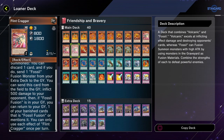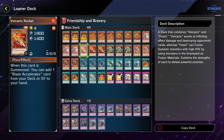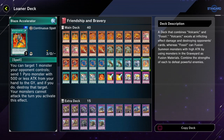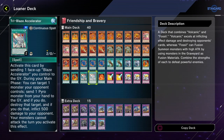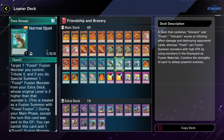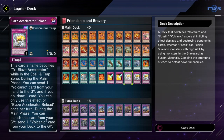Volcanic Rocket allows you to add the Blaze Accelerator — probably the Blaze Accelerator Reload is the best option most of the time, since instead of having to send a specific monster type, you can activate it without needing the original on the field first. Since your only Pyros are the Volcanics anyway, it really doesn't matter — just add this one. You won't be able to destroy stuff with it, but drawing cards is still pretty useful.